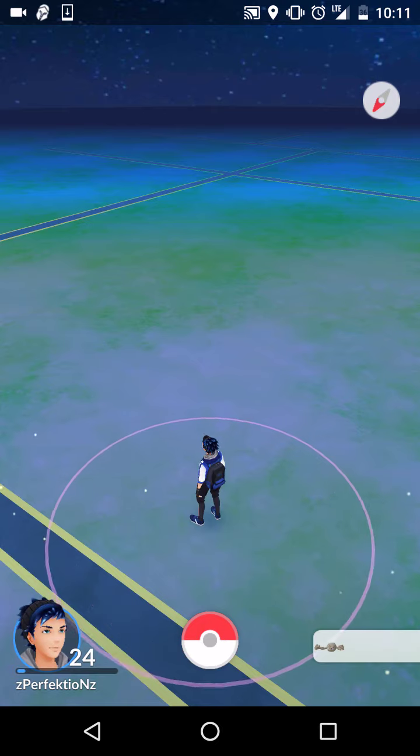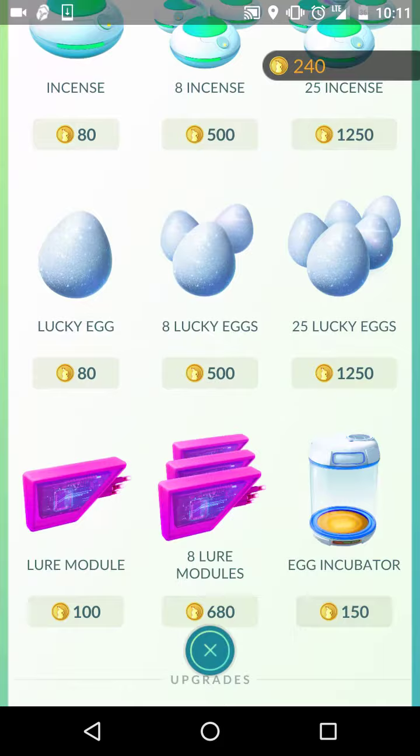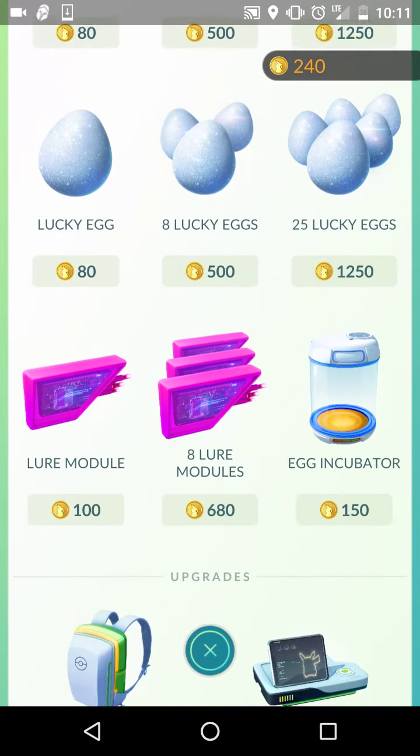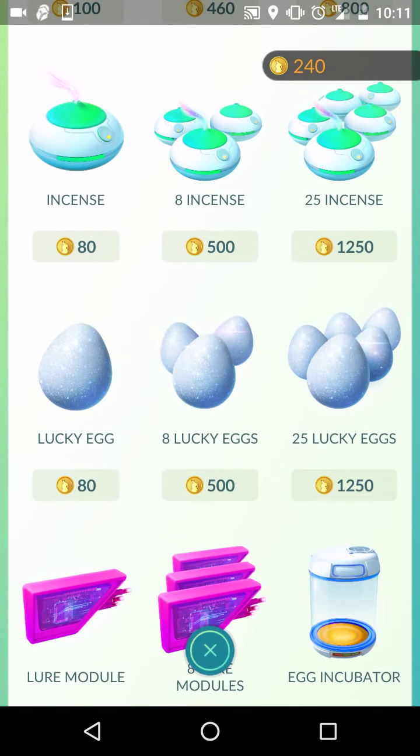The best place to spend your coins: priority one is bag upgrade, priority two is to have a couple Lucky Eggs and Incense on hand, and priority three is Egg Incubator. When you are using your Incense, only use it when you're going to be moving. If you're going to be sitting idle at an area — say you go somewhere with multiple lured Pokestops — don't burn an Incense there. It's only going to get you six Pokemon over a 30-minute period, one Pokemon every five minutes.